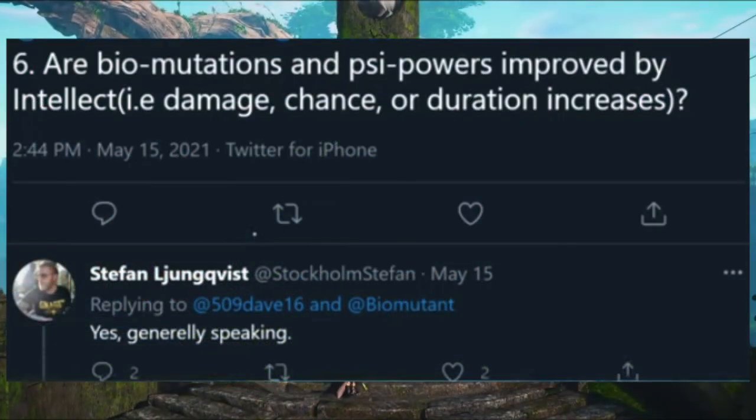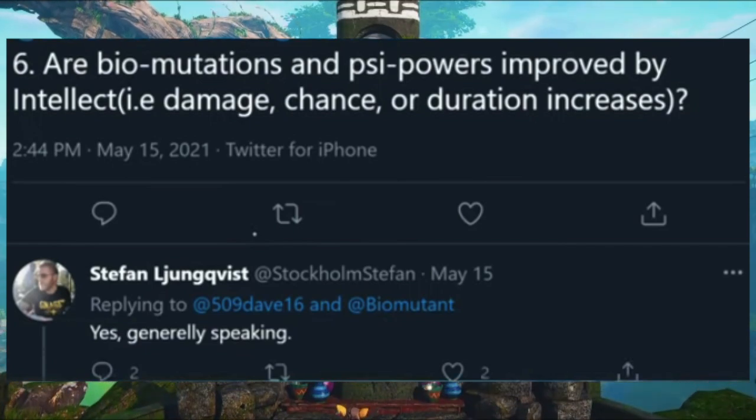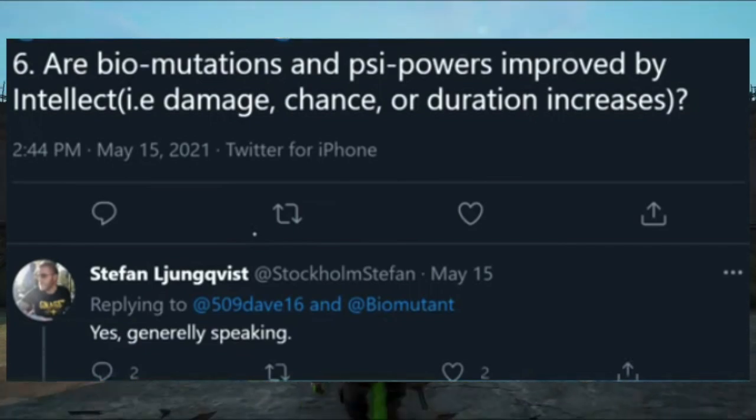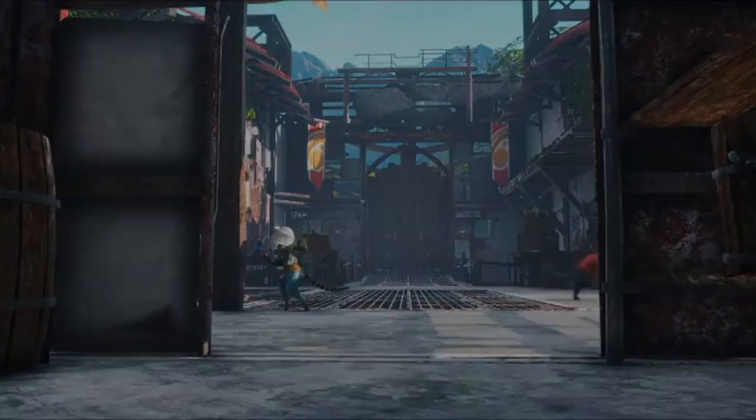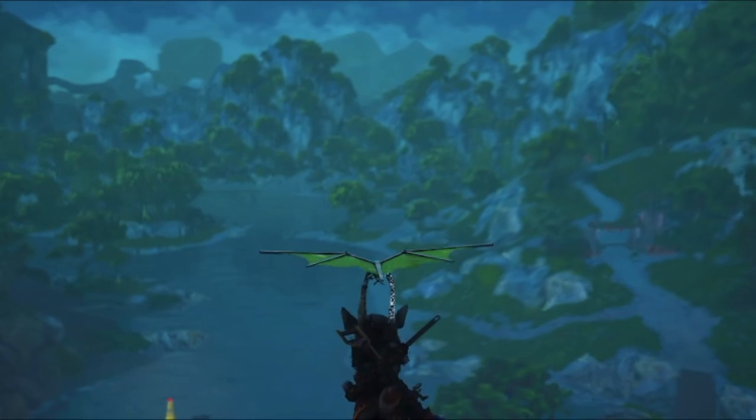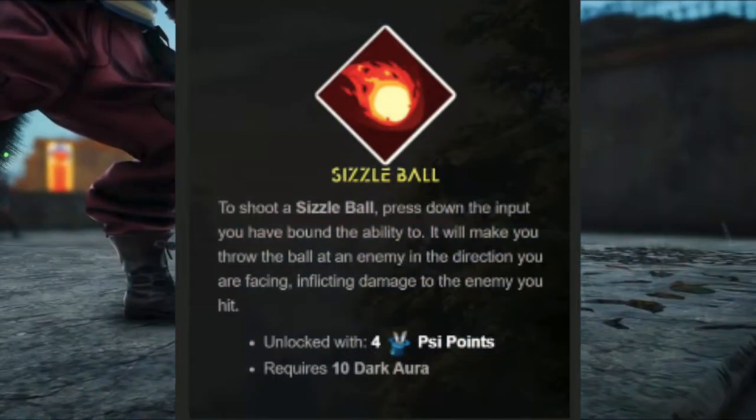That actually gives us two endings, which is great for replayability. Before we get to customization and character creation, keep in mind that bio-mutations and psi powers will be improved with your Intellect stat — that's really important.